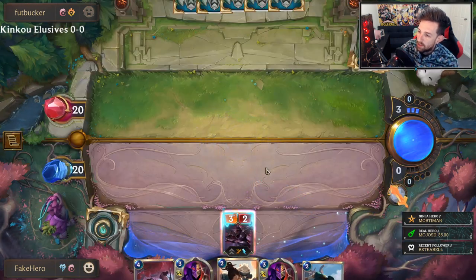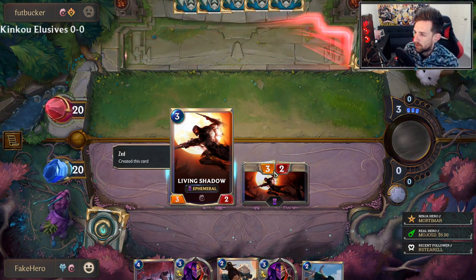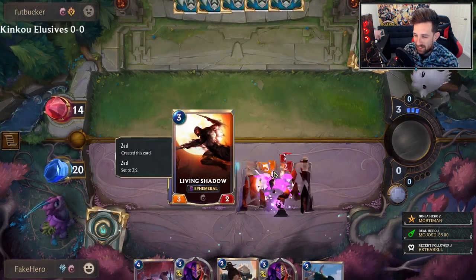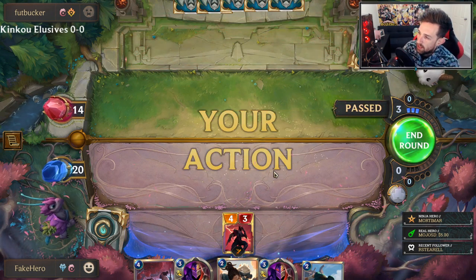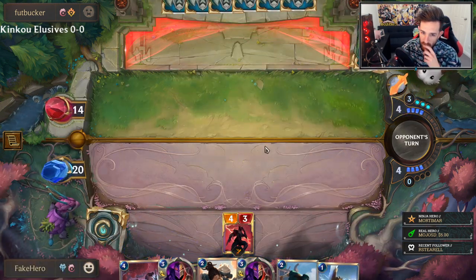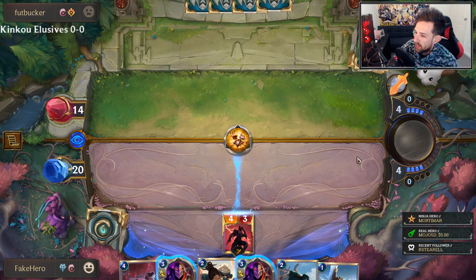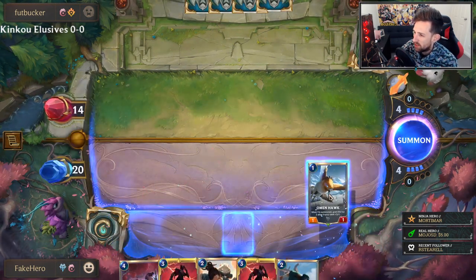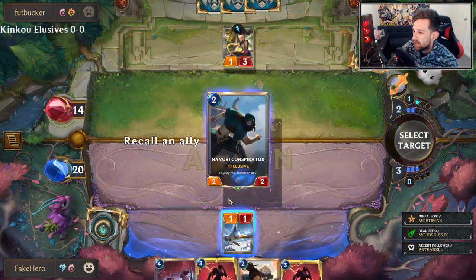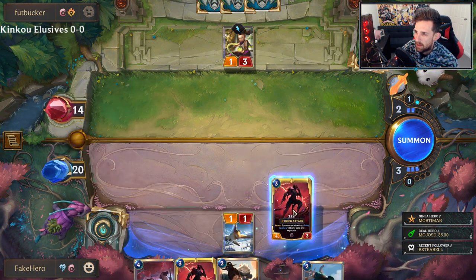Zed is the card I want to play this turn. I tweaked the list a little bit before starting. We actually flipped Zed because of that Retreat — that's actually insane. I tweaked the list quite a lot prior to starting this stream. I think double Retreat could be something interesting — this is a rare case scenario where that really shined, but that's not always going to happen. I'm probably going to lean towards the Omenhawk, Conspirator, Omenhawk spam. I should just replay Zed here.